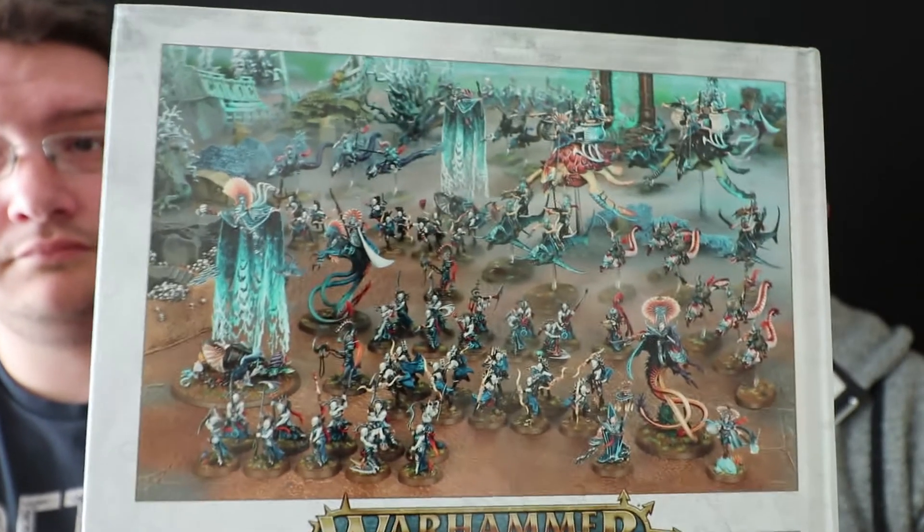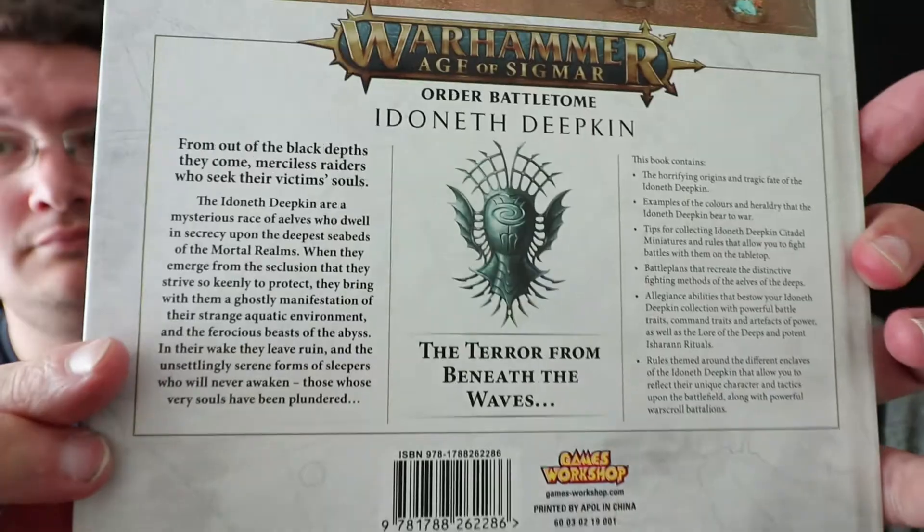So, Ideneth Deepkin — it's an Order battle tome, but as we've seen with the last couple of books, just because it's Order doesn't mean they're necessarily the good guys. Out of all the different allegiances, Order is probably one of the most disorganised.